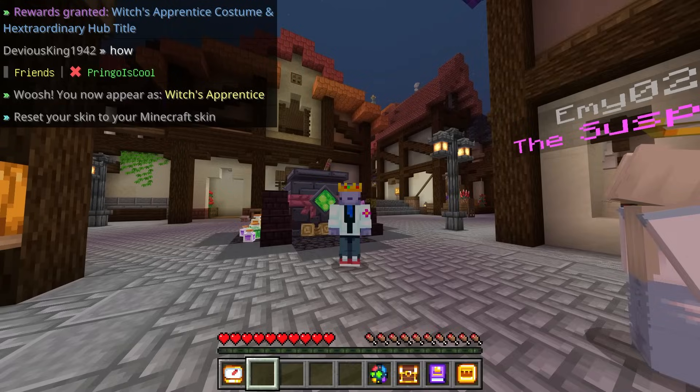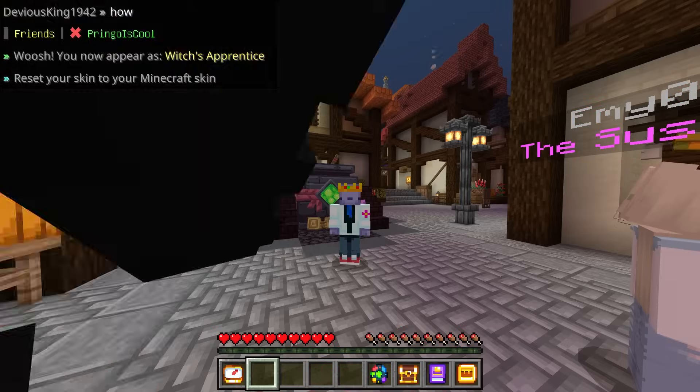And we get the witch's apprentice costume — pretty cool costume. We also got a hub title. That's it for me. Goodbye, subscribe, like.